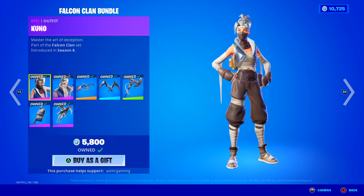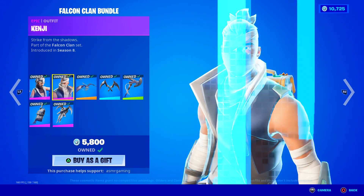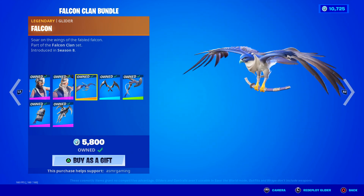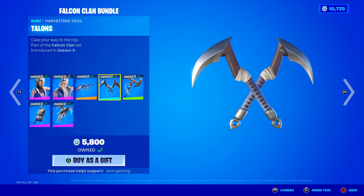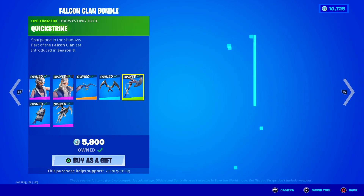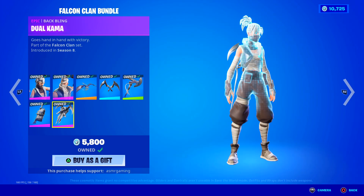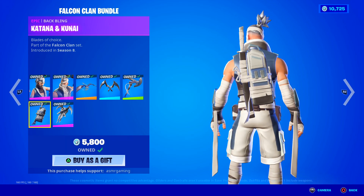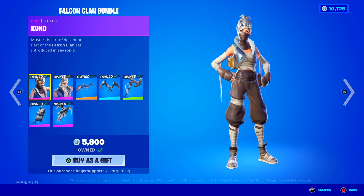Down here we have the Kuno and Kenji Pack, called the Falcon Clan bundle. I have this one — I do recommend it. Kuno is one of my favorite Fortnite ninja skins. Master of the Art of Deception. Here we have Kenji — another ninja — Strike from the Shadows. Comes with the Falcon Glider as part of the set: so are the wings of the fabled falcon, this thing looks so cool. The Talon's Harvesting Tool — claw your way to the top, very sharp sound, no special animation sadly. The Quick Strike also has a nice sound, no unique animation though. Sharpened in the shadows. We have the Dual Kama Back Bling for Kuno, and the Kitana and Kunai Back Bling for Kenji — blades of choice. You can buy everything separately if you just want one item, but the pack bundle is pretty good and worth it.